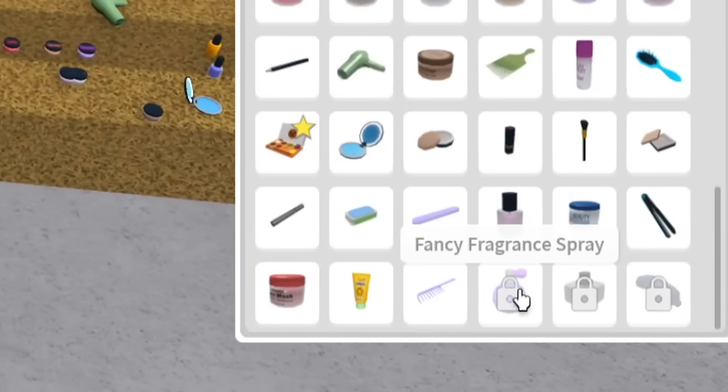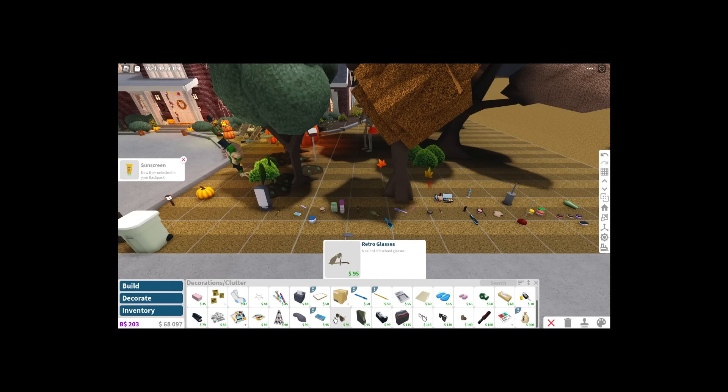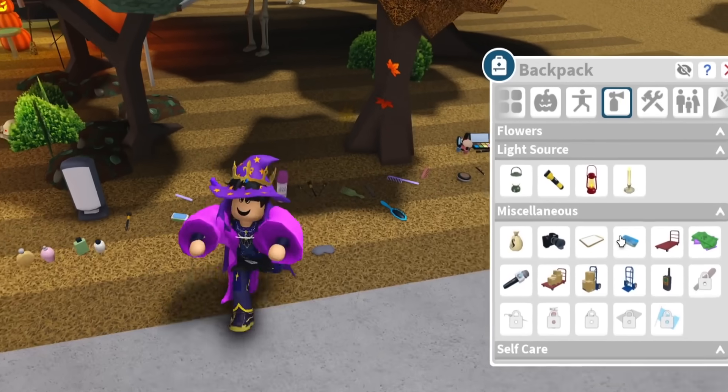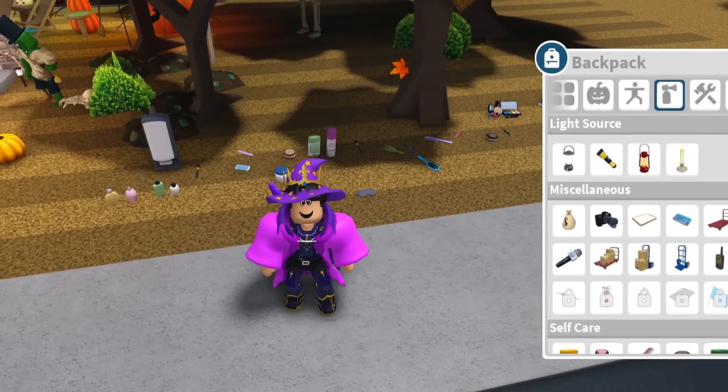There are three things left: fragrance spray, luxury, and sleeping mask. Why did I do it on this plot? Cool — we've unlocked everything within the self-care category. I am all set on that. Sweet.